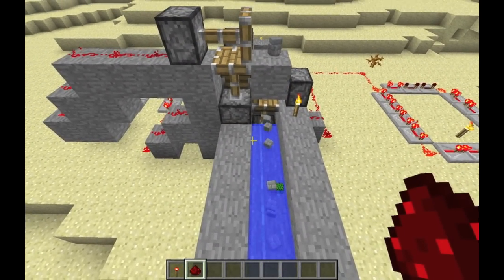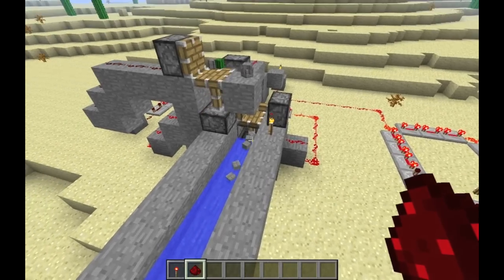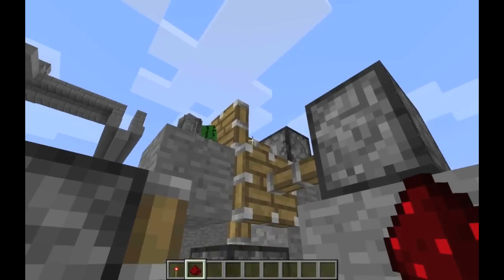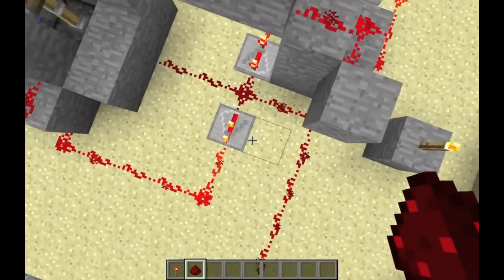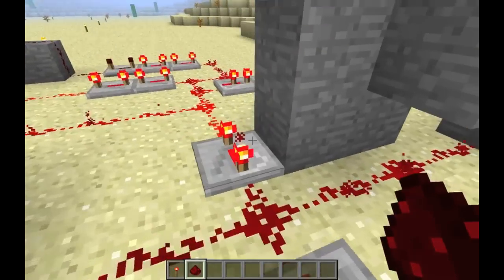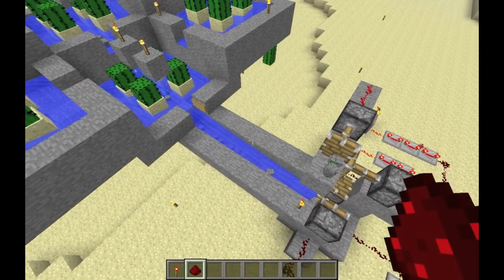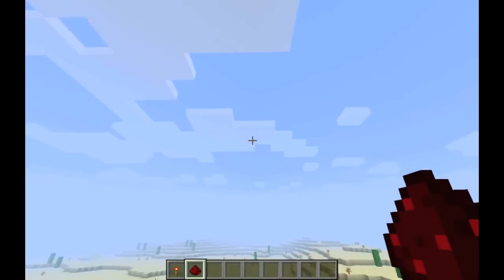I've tested it and it seems to work every single time. Basically it has a clock, with pistons pushing up, across, up, across, up, across. Each piston is a two-tick delay behind the previous one — so the first one is no delay, the second one is two ticks, then four ticks, six ticks, and so on. You can extend this up as high as you want, and all of the items can get deposited to you right up as high as you need them.